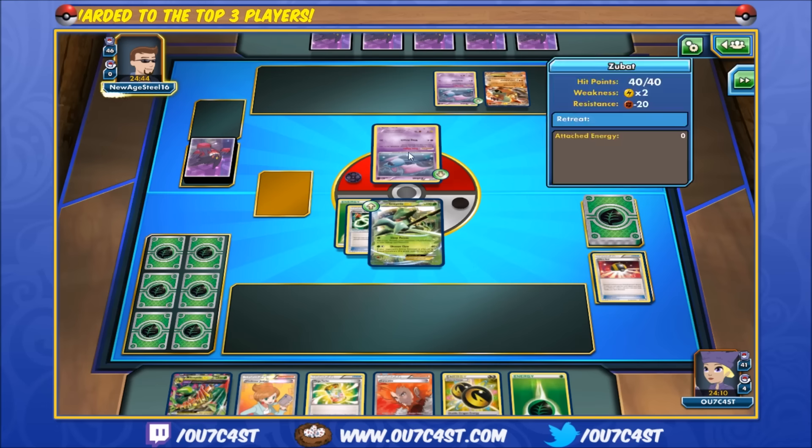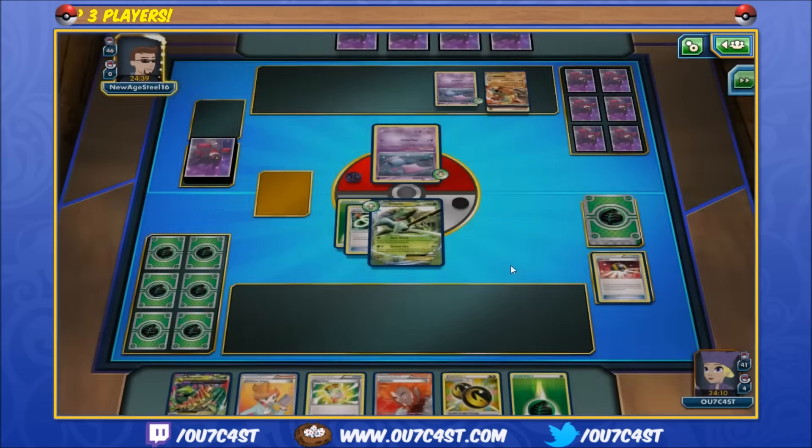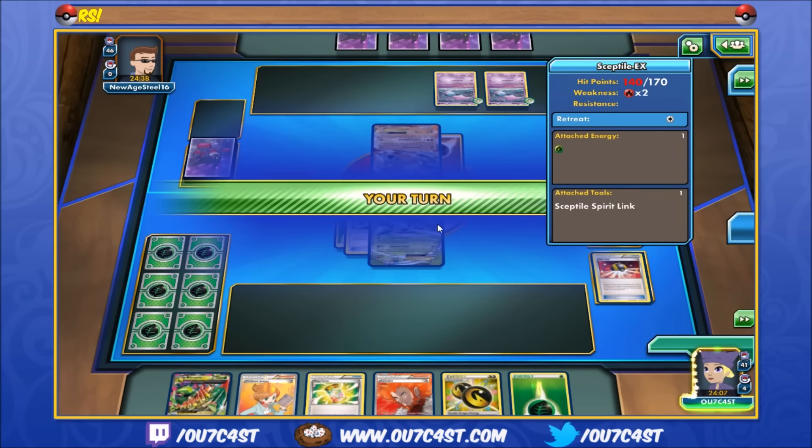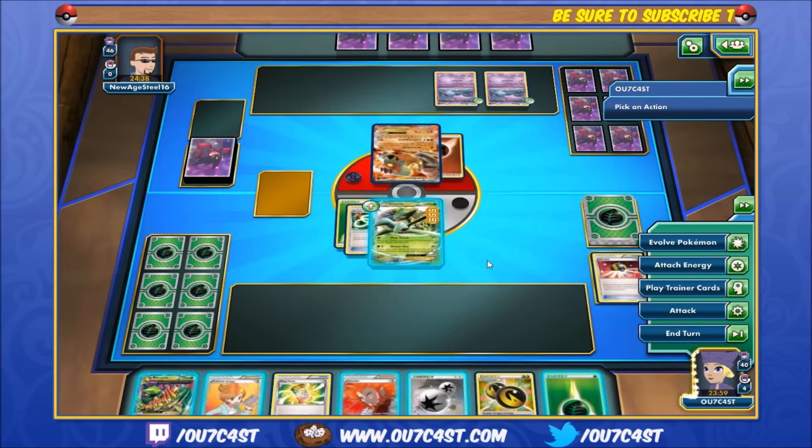Double Zubat — it's a shame these are going to be gone after rotation with the free retreat cost they have. He sends out Landorus. Alright, hits us for 30, just a basic Landorus. Good thing I didn't have any bench Pokémon because they would have taken a hit if I'd had a better card on the bench.